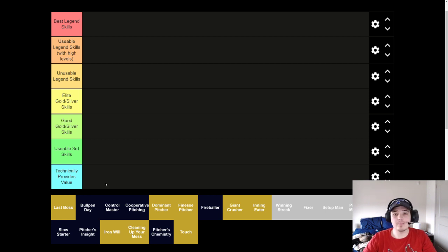As we did with the bullpen, we are going to separate the legend and the gold skills, just because you can only pull one legend skill per card and you want gold skills with it. So we're going to tell you what legend skills to be looking for and then what gold skills go with it. Let's just start with that — the best legend skills for your starting pitcher.